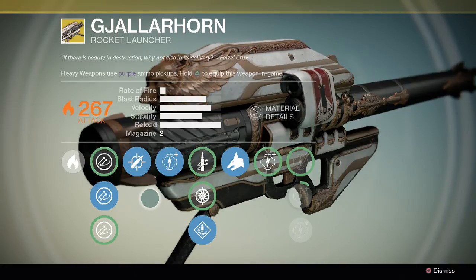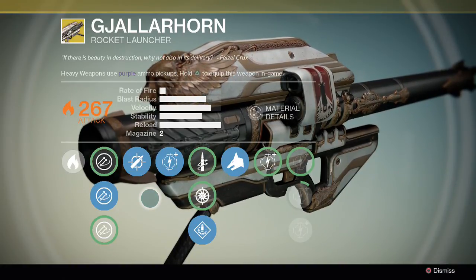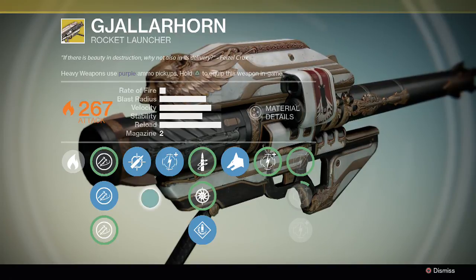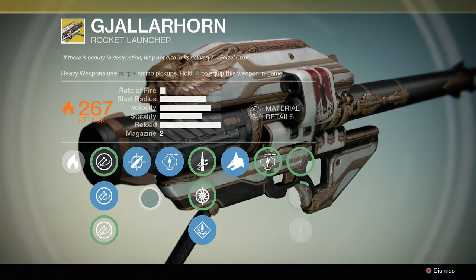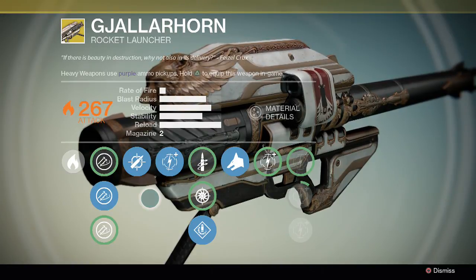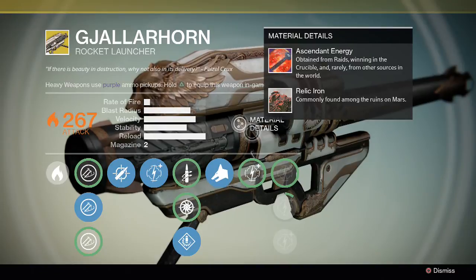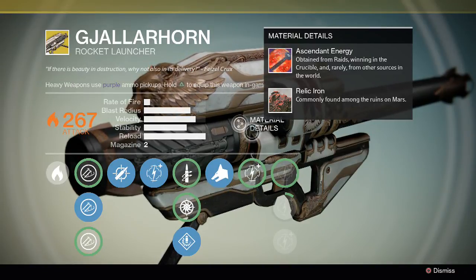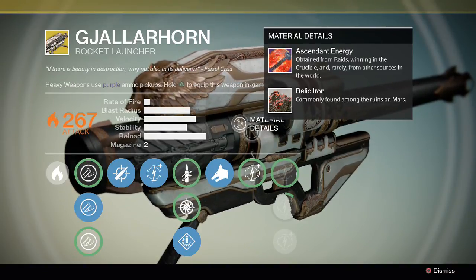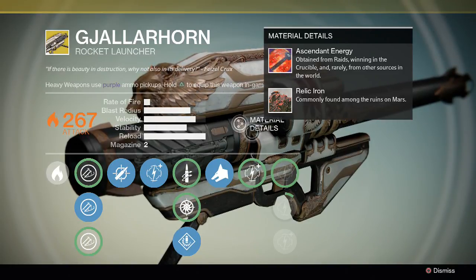Welcome to the in-depth exotic guide to Gjallarhorn, the exotic rocket launcher. Gjallarhorn is a solar-based heavy weapon that is incredibly detailed and well crafted. There are 11 upgrade tiers for this weapon and it requires Ascendant Energy and Relic Iron to upgrade, as well as weapon parts and Glimmer. Gjallarhorn has an ammo capacity of 5 before any upgrades from your armor are applied.